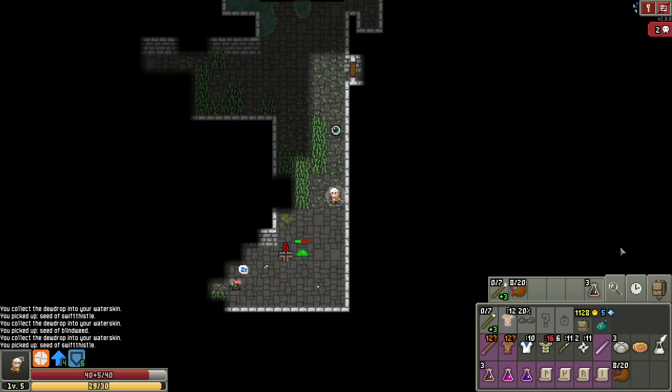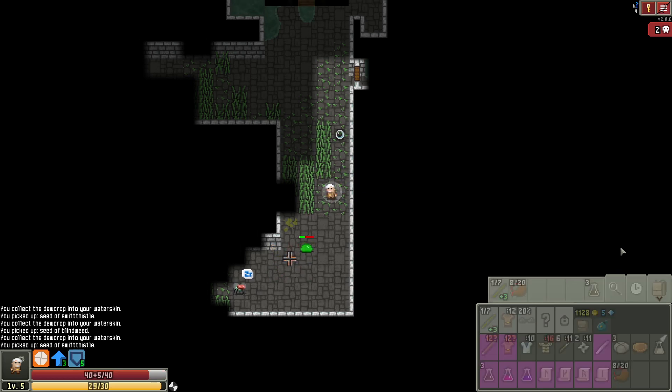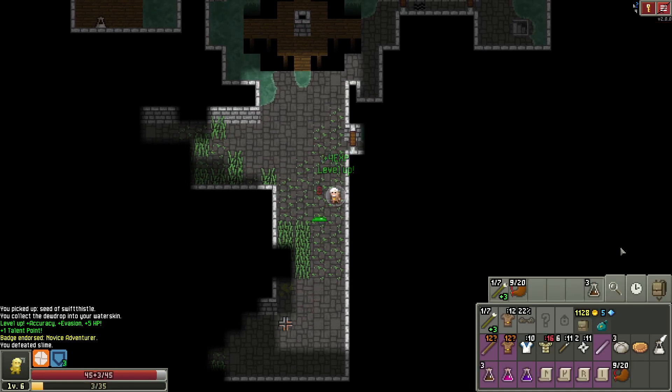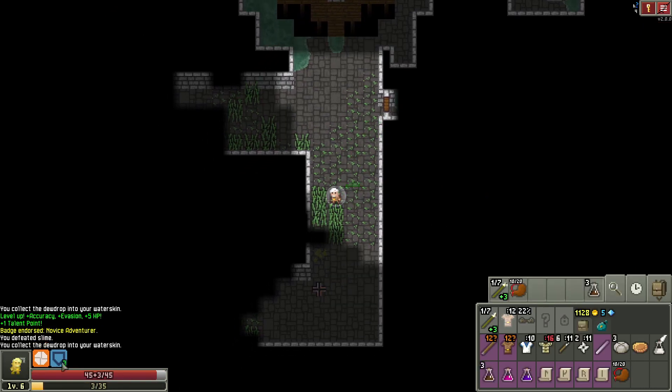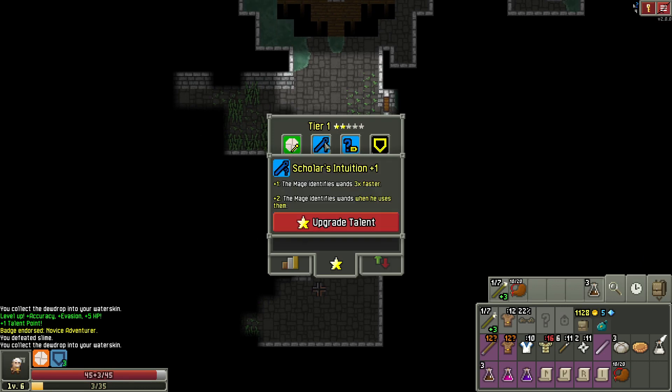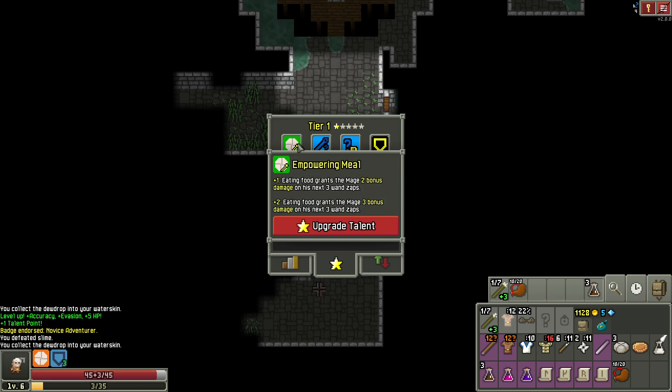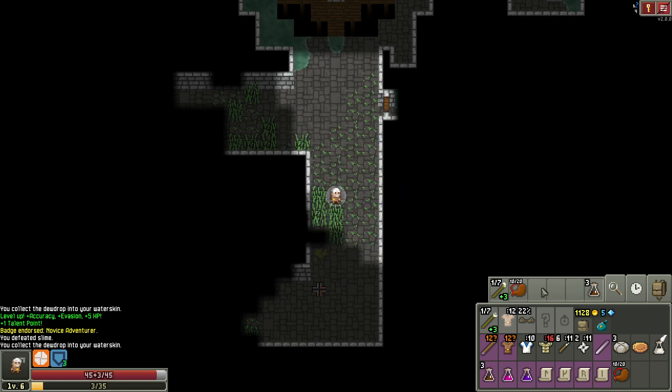Maybe take out that guy there. Another gnoll who does not see me. Level up could be good — let me get another identification for wands. I should probably start using that prismatic wand now. We get two turns of wand recharging whenever we identify an item — it's not bad. Put the prismatic wand on the hotbar so I remember to use it.